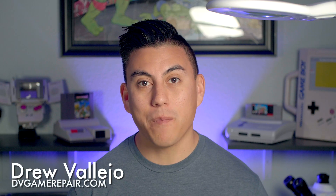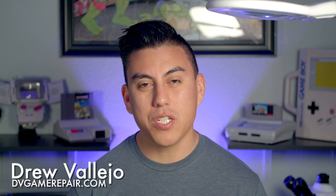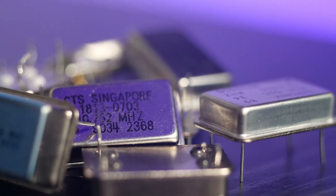Overclocking the Sega Genesis has been one of the go-to Sega mods for quite some time now. Overclocking itself helps graphically taxing games run smoother and achieve what appears to be higher frame rates. While the 10MHz chip is the go-to clock speed, I wanted to determine why for myself. I set out with a simple idea in mind and took a trip to a local electronic parts store and loaded up on a wide range of 5V oscillators.